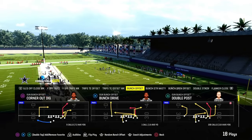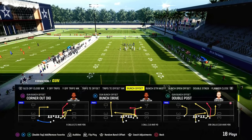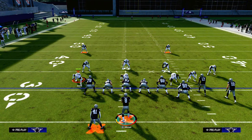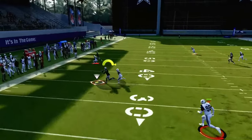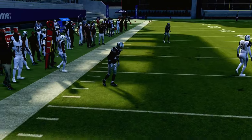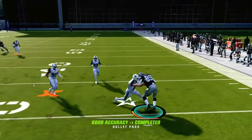Playing Double Post out of the Gun Bunch Offset formation is one of the best passing concepts in the entire game. It does a good job beating man coverage and zone coverage. We're going to set this up with only one hot route — snapping the ball quick and dragging our slot receiver. This creates a mesh concept, a mesh post concept, with a C route on the back side.